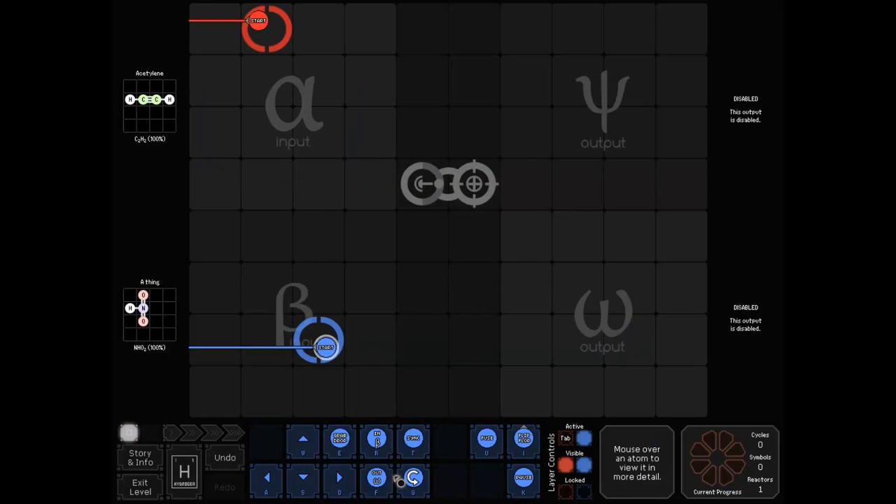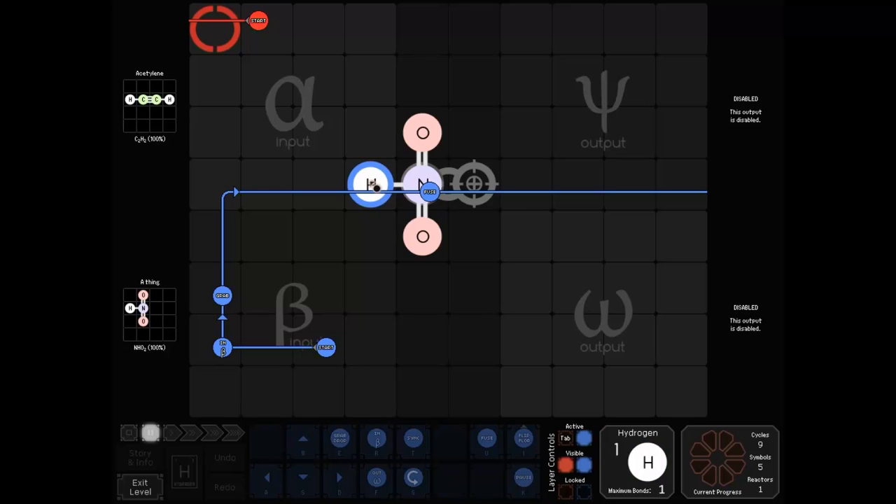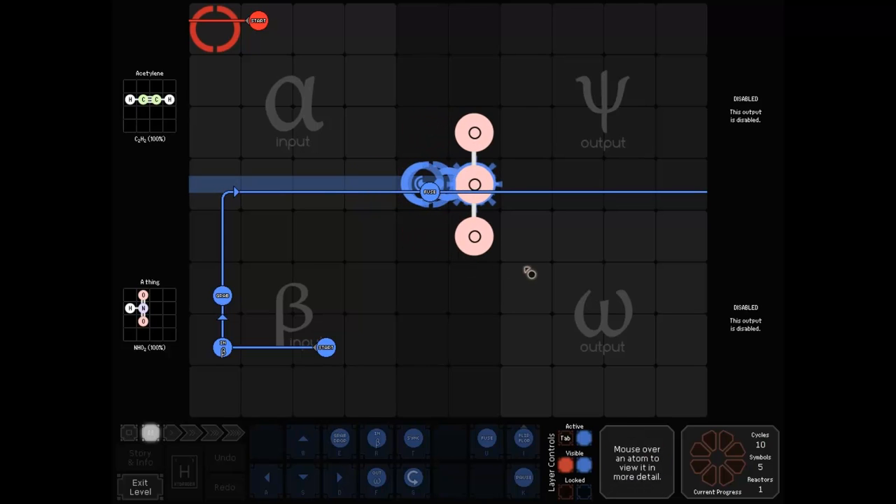If something is already bonded, we're about to fuse hydrogen into nitrogen, which will make oxygen. However, oxygen can only have two bonds, while the nitrogen currently has five bonds. What happens? Well, it removes bonds as needed. I don't know specifically how the game chooses to remove bonds, but it's really not going to be that important. Just know that fusing can affect bonds in some ways.